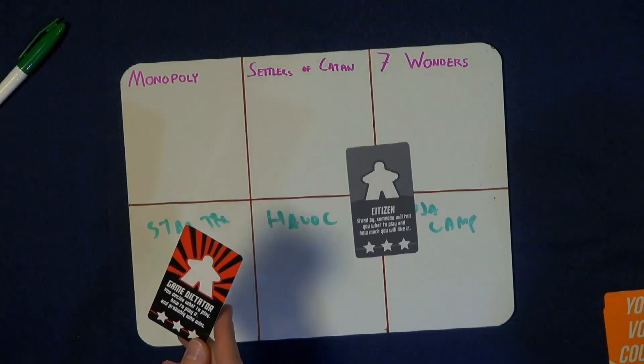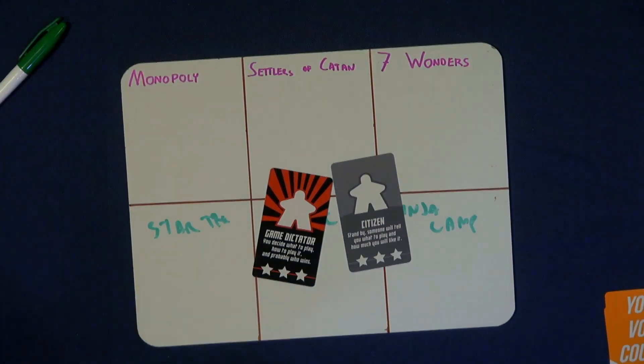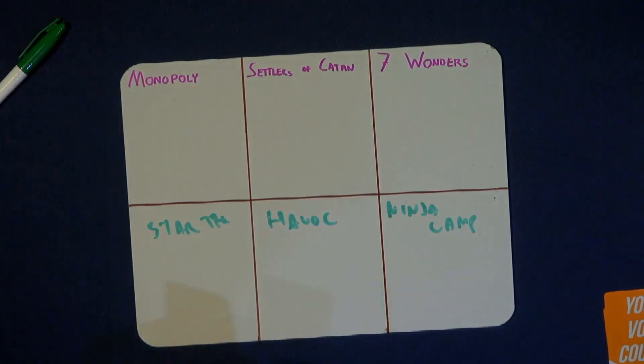Now we have a slightly smaller and quicker version called Game Dictator. It's a two-to-six player game — a different, mini game. Here's how it works: draw a card. My card says 'stand by, someone will tell me what to play and how much I will like it.' And I got the Game Dictator, so we are playing Seven Wonders — how to play it, and probably who wins. Basically you're the dictator, so it's whatever you want. There's only one dictator and only one — it doesn't work out that well otherwise.